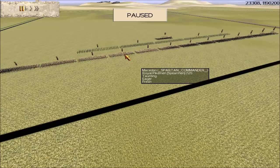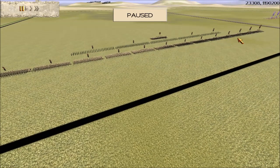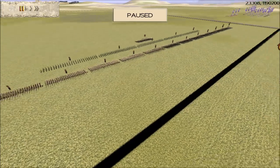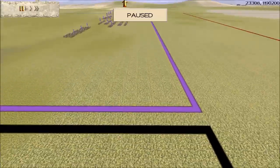Our second teammate is myself, Spartan Commander, who has brought his Macedon army. This army was built years and years ago to counter Greek cities — it's 15 pikes and 5 Cretan archers. This is a custom-built army, built maybe 11 or 12 years ago to counter Greek cities armies. One on the other team has got a Greek city faction, but notice — no cavalry. This is built solely to take on the Greek cities faction.